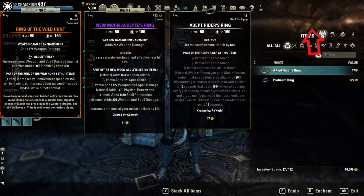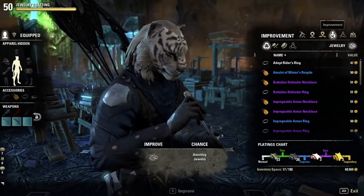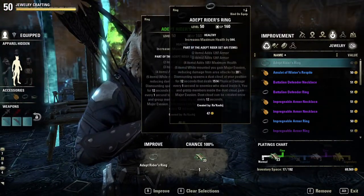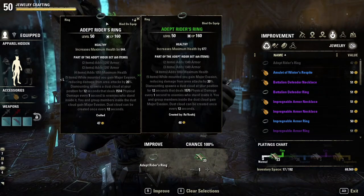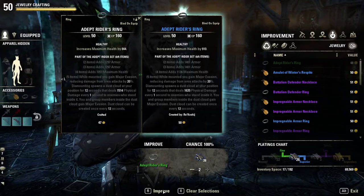In order to improve the ring, we'll go back into jewelry crafting and select the improvement tab. When we select the piece that we want to improve, it will give you a window showing what stats it will be once it's improved. As you can see, both the trait and the set bonuses increase when the improvement is done. The enchantment will also be affected by this improvement as well.